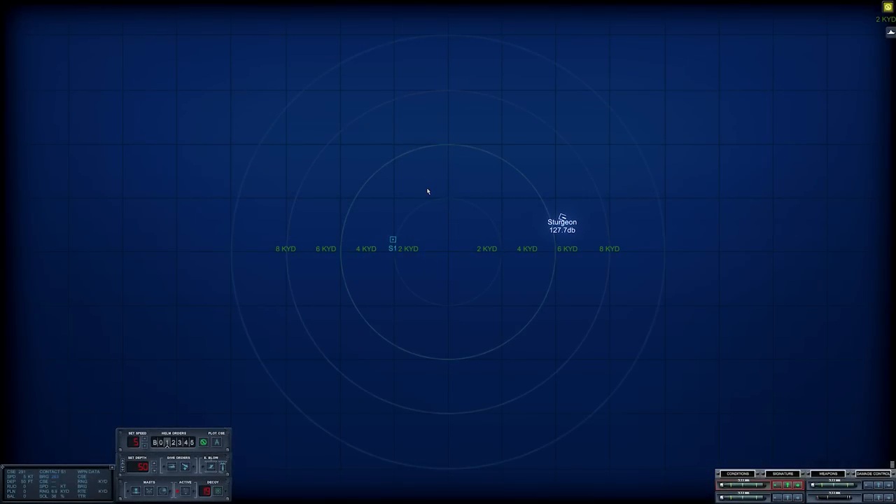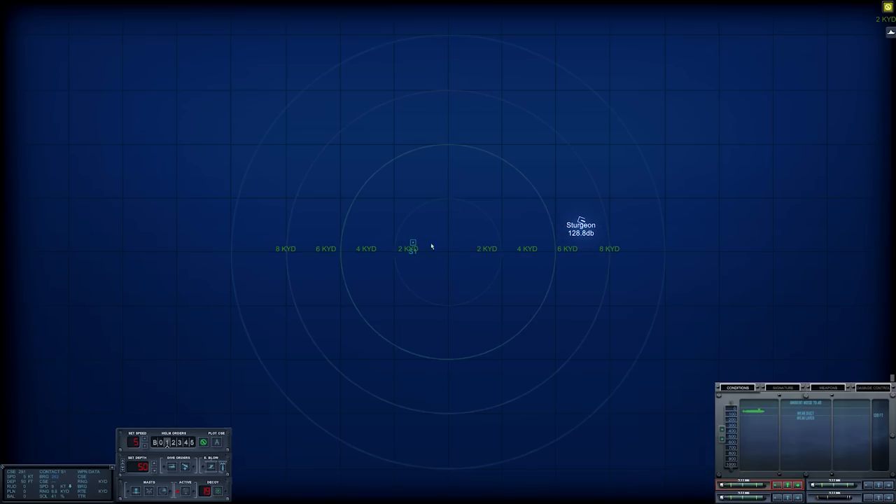Ladies and gentlemen, we did not make it to our designated patrol area — we were intercepted by a submarine force en route. This is not our objective, but it is a hostile submarine. The submarine is 79 decibels in the water — it's quiet. Weak duct, weak layer, only 138 feet. Toad array out, set depth 100 feet. Estimated range 6.7 kiloyards on Sierra One. That is close — and closing.